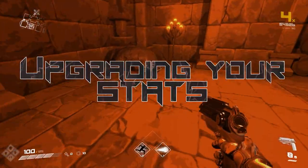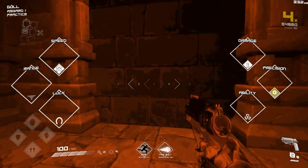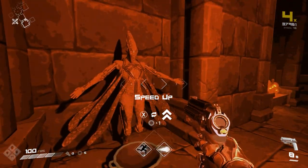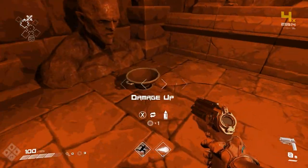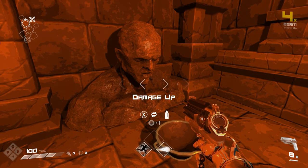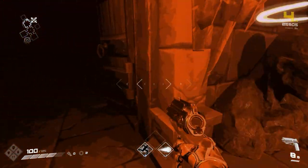Tip number three: upgrading your stats. Nearly every room has the chance of spawning an upgrade shrine. Each one will upgrade a different stat at the cost of one coin. It's recommended to always pick up the damage upgrade, but you can mix and match other stats to suit your playstyle.